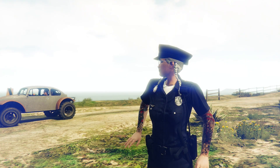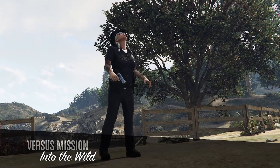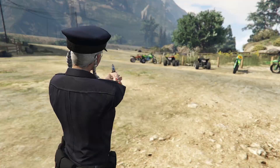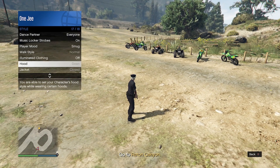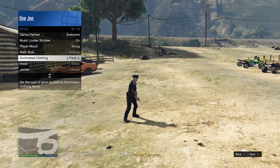As soon as the mission launches, open up your interaction menu. Wait for the cutscene to pass, then open the interaction menu, go to Style, scroll all the way down to Luminary Clothing, and spam it for about 30 seconds.